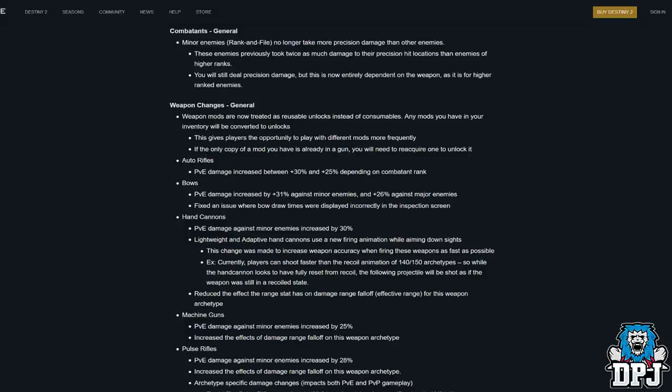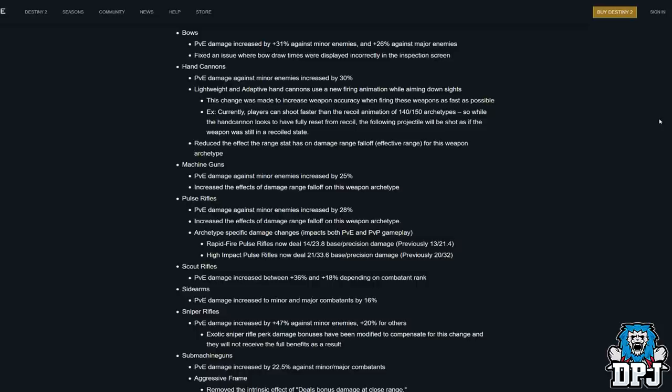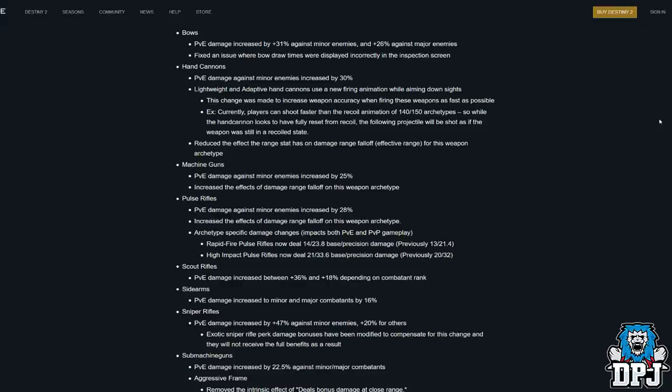Auto Rifles: PvE damage increase between 25–30% depending on combatant rank. Bows: PvE damage increased by 31% against minor enemies and 26% against major enemies, plus a fix for bow draw times being displayed incorrectly in the inspection screen. Hand Cannons: PvE damage against minor enemies increased by 30%. Lightweight and adaptive hand cannons use a new firing animation while aiming down sights to increase accuracy when firing as fast as possible — currently players can shoot faster than the recoil animation resets on 140–150 archetype hand cannons. Also reducing the effect that range has on damage falloff for this archetype.